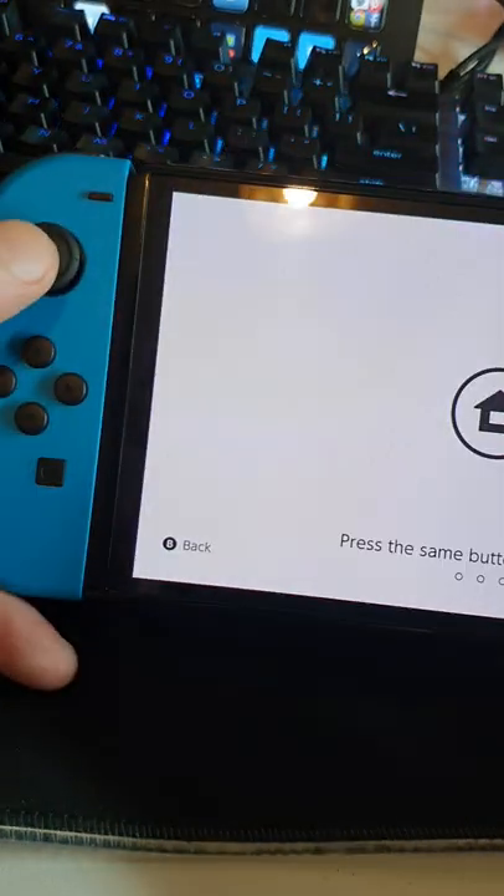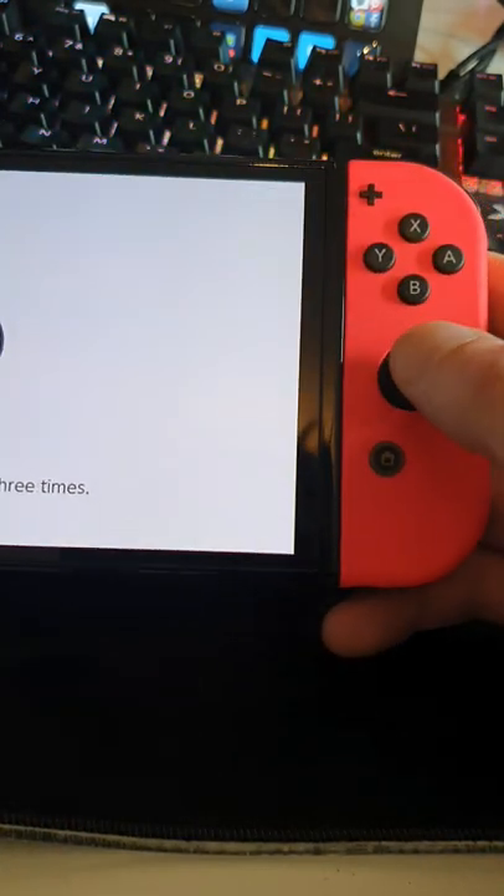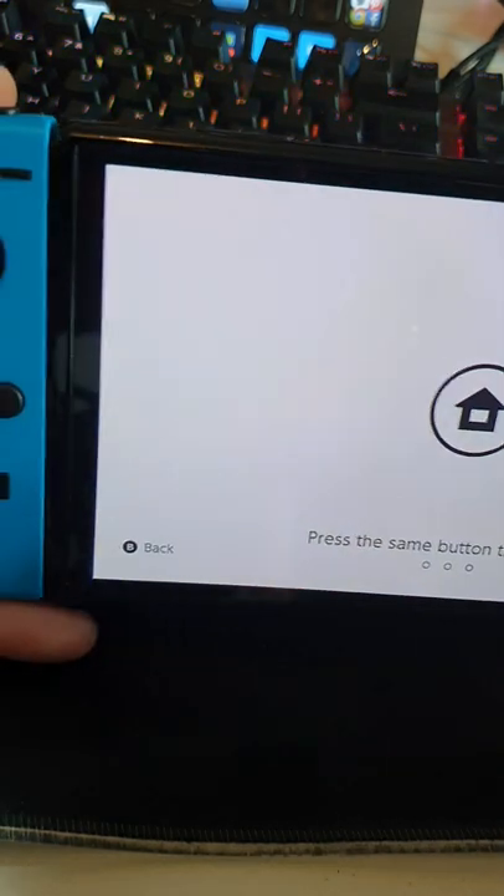Go to the screen where you have to press the same button three times in a row, then press the joystick in instead. Sounds pretty cool. Try to press this joystick also. Or you can use the triggers. Or my favourite.